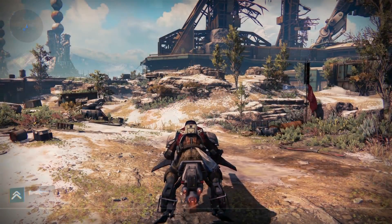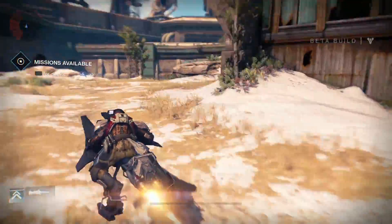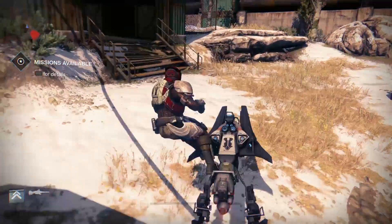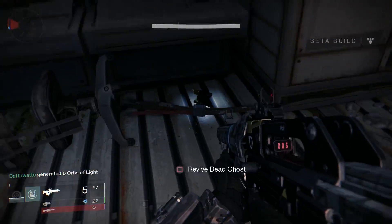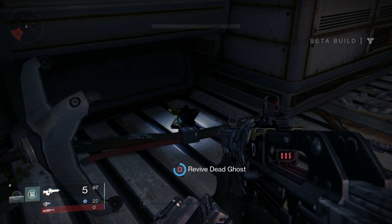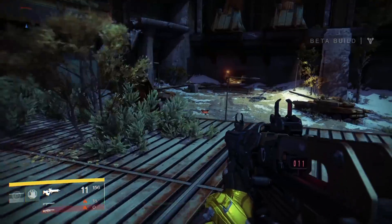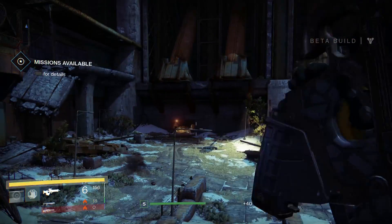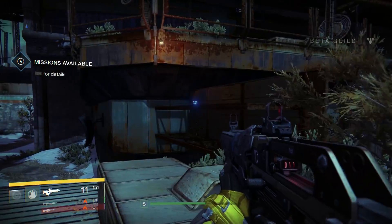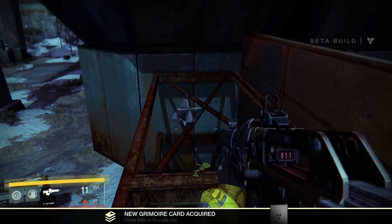Now enter patrol mode in the Cosmodrome to find a lot more. The first is close to where you spawn — you're gonna see a big building right in front of you. Go towards it, and then you're gonna see a smaller building behind it with a big antenna. Go in, and on the ground is ghost number one. Next, go east towards the divide. Once you're in the area, jump on top of the building towards the right. There's a sign facing where you came out of the opening mission — jump on top of the sign to find ghost number two.